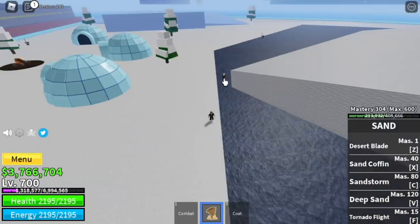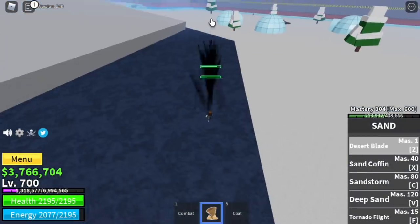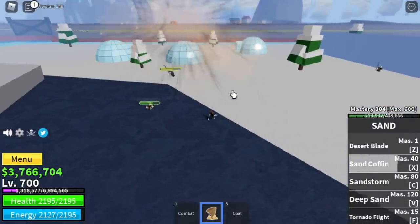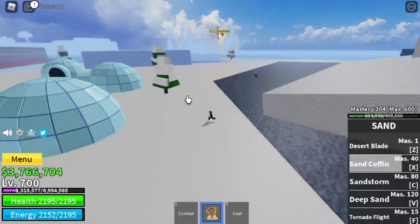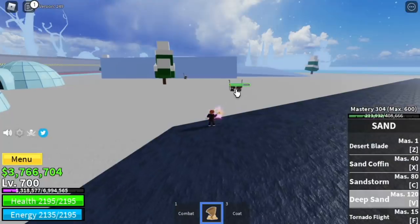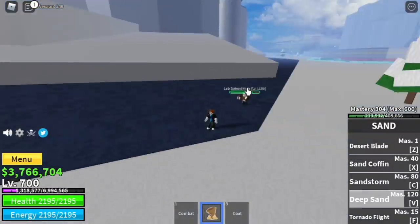Now we're gonna showcase all of the awakened skills. First, the Desert Blade — it looks cooler now. Don't judge the damage because we're just level 700 and these mobs are strong for us. Next up, the Sand Coffin — still a single target, but maybe higher damage. Then the Sand Storm — looks a lot better. And last but not least, the Deep Sand — looks stronger.